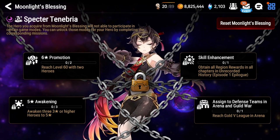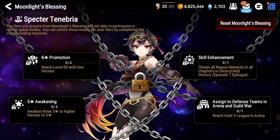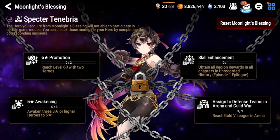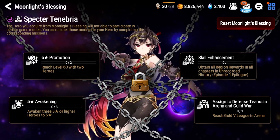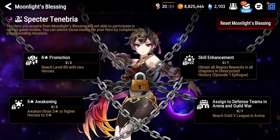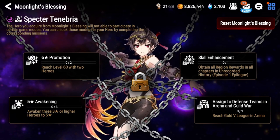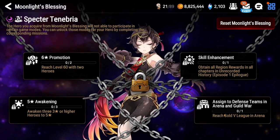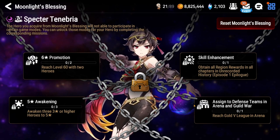Once you select your Moonlight Blessing, you'll be given missions to complete so you can use them in certain content. You can't five-star awaken her until you complete a condition; you can't make her six-star until another condition; you can't enhance her skills until you get that far in the story; and you can't use them on defense for AI arena or guild war until you reach gold. You can also reset your Moonlight Blessing if you want to pick someone else.